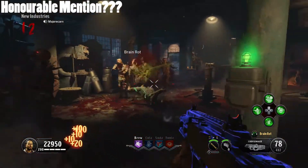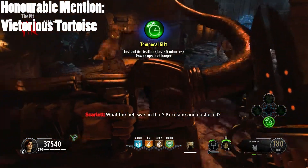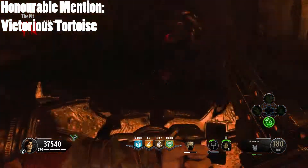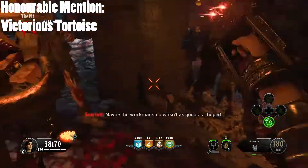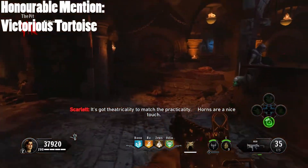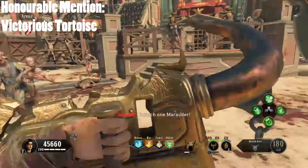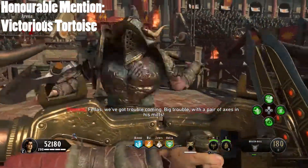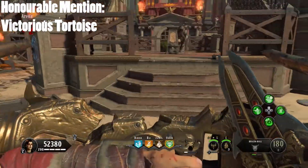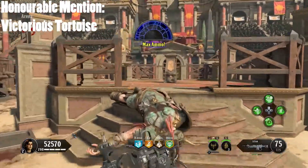Before the number one spot, a quick honourable mention goes to Victorious Tortoise. When you have your shield and hold it in front of you, it puts a shield around the entire player, so zombies can't hit your back. When the shield breaks it causes a small explosion that pushes zombies back, giving you a second or two to regroup. The modifier allows shield bash attacks that can knock down heavy and mini bosses. The only reason it didn't make the list is that you have to have a shield equipped — without a shield this perk is completely redundant.